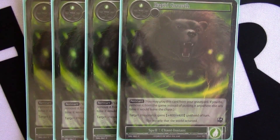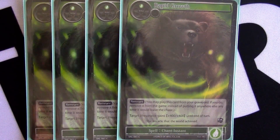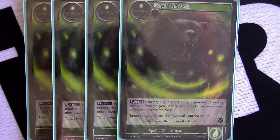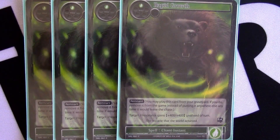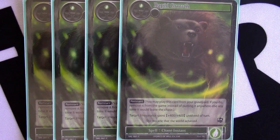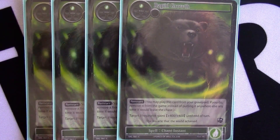Speaking of which, Rapid Growth is amazing. The fact that it has Remnant — or flashback as a lot of people call it — makes it a 400/400 pump for one wind will, which is absolutely great. It allows us to maximize our will efficiently and get a big stat boost when we need it and when our opponent might not be expecting it.